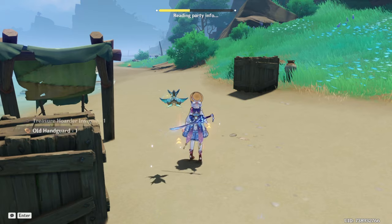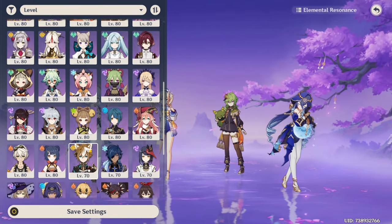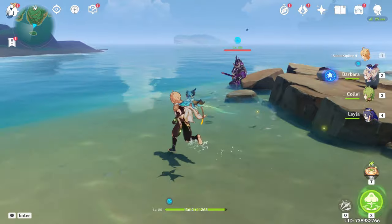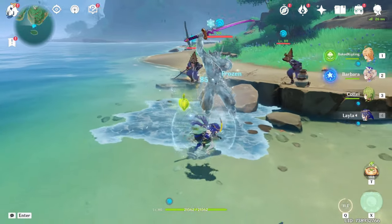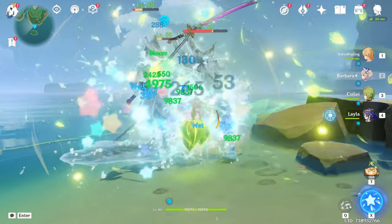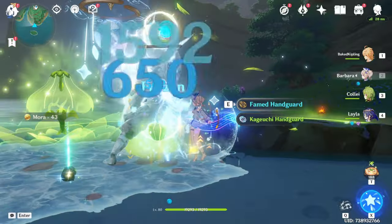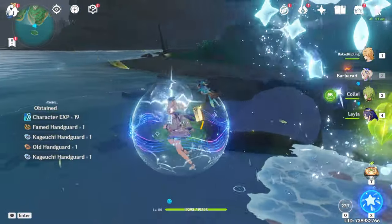Ayaka is too good for this demonstration — let's put Traveler in instead, which is more representative of what most people have. Layla is really good and most people argue Diona is better though. So the mechanic I talked about — he's frozen again, just go mad with Barbara DPSing and Collei. Yeah, this team is really good.